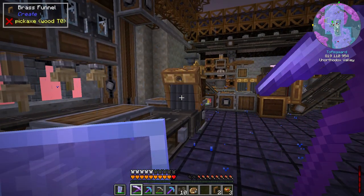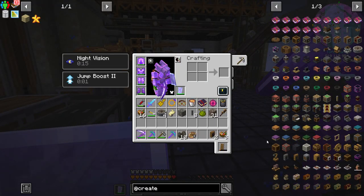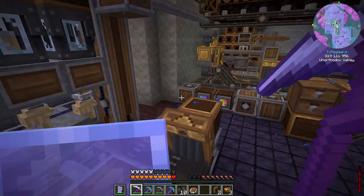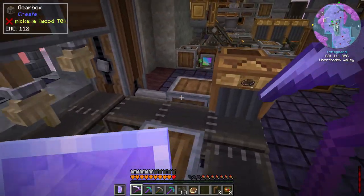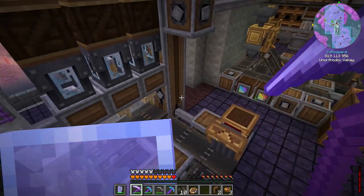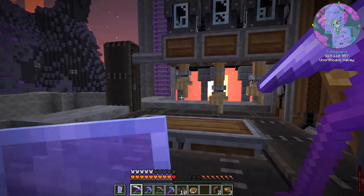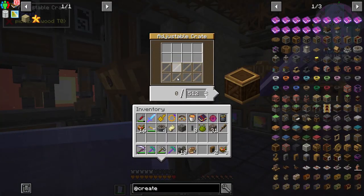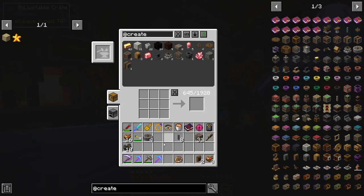I need to check what the junk items are — I think it's metal sheets and andesite alloy. We'll probably set up another funnel and crate for that. But the key thing is: just fill it back up, throw the gold sheet on there, and it'll automatically pull finished items into the crate while we go do something else.